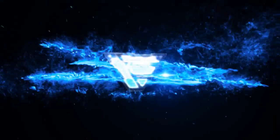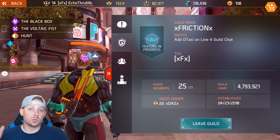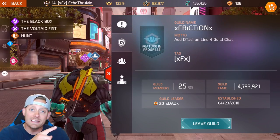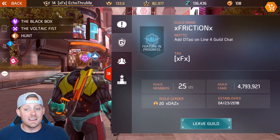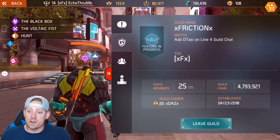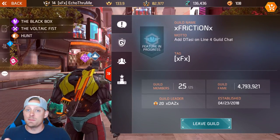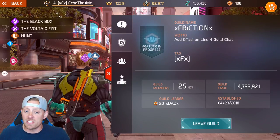What is up my friends? My name is Echo Trum and I just joined a guild here in Shadowgun Legends. Today I'm going to tell you guys the benefits of joining a guild and how to do it. I joined Friction today after talking with one of my buddies over on Twitter and I'm very happy to be here with some extremely good players that I'm going to be able to feature for you guys in upcoming videos.